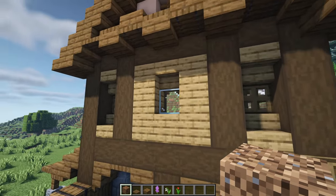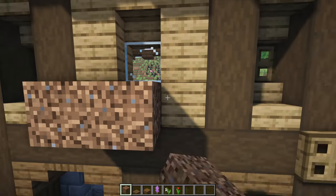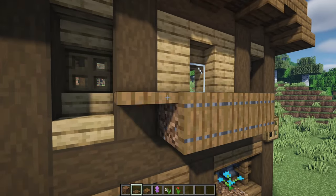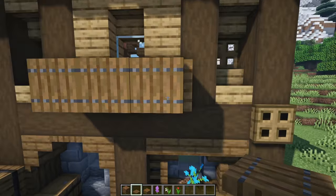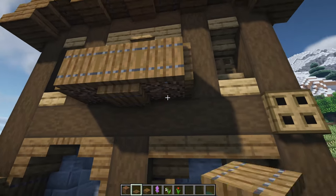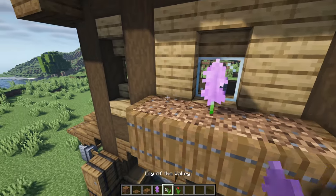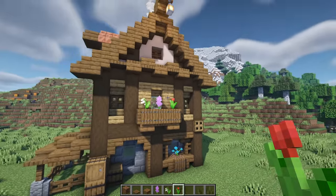Just underneath our window we're going to have three coarse dirt to make a flower bed, surrounded by five spruce trapdoors. Then have a trapdoor in the center, two slabs either side underneath, and of course go ahead and plant some flowers inside of the flower bed.